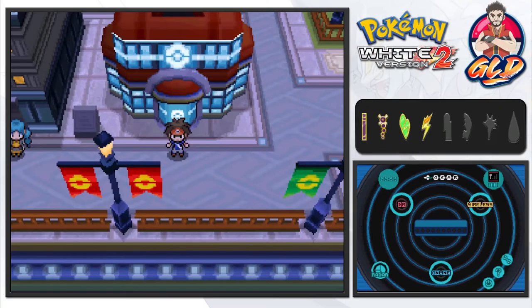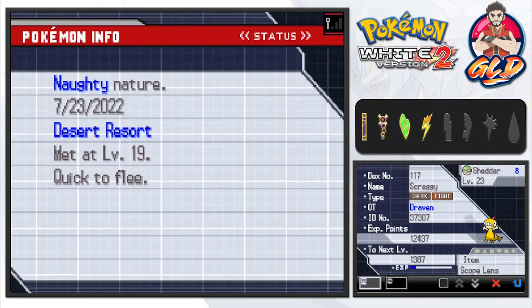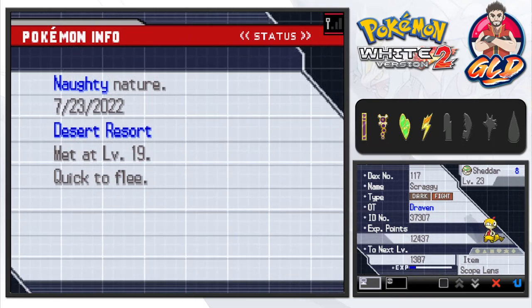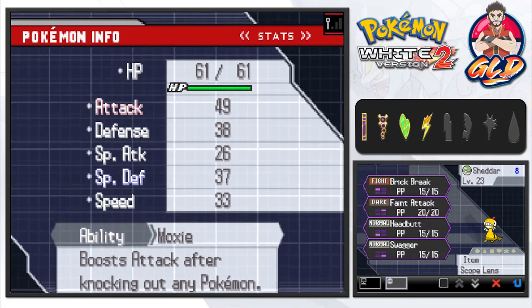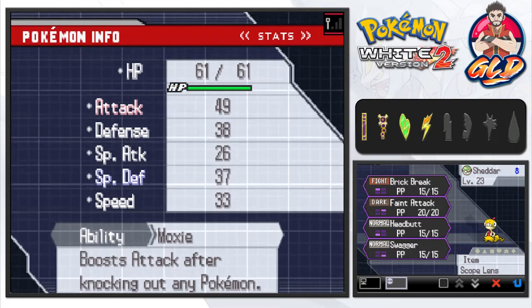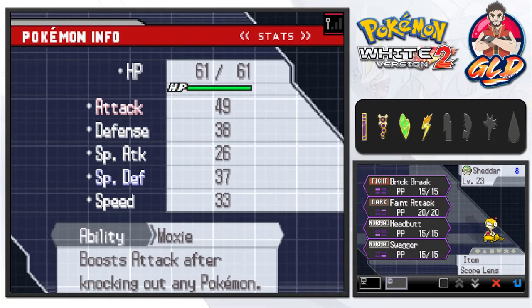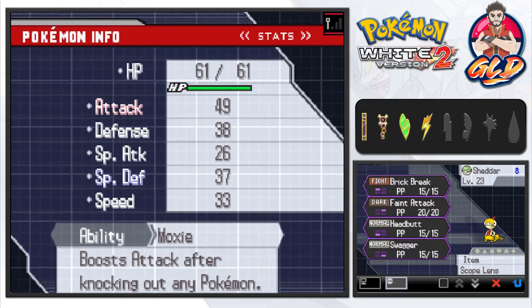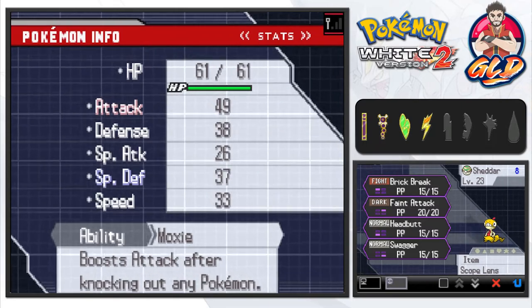After a nice array of training, let's take a look at our not-so-new Pokemon Shadar. Scraggy, the Dark and Fighting type, leveled up to level 23. We gave it the Scope Lens that Ace had, and now it has Brick Break, Faint Attack, Headbutt, and Swagger. Its attack is just through the roof, and the one thing that really gets me about this Pokemon is its ability — Moxie — which boosts its attack after knocking out a Pokemon.